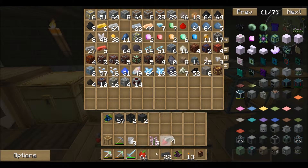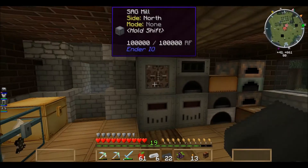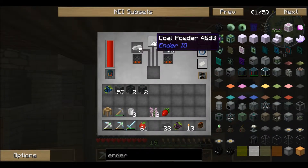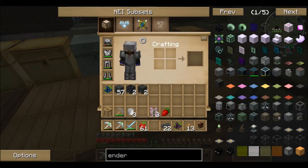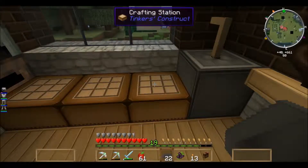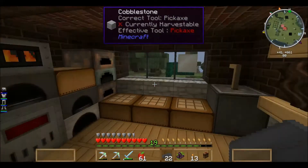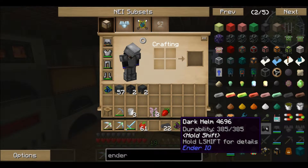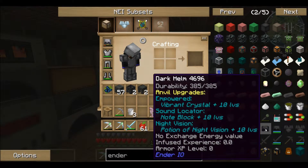The reason we are making this is because we want dark steel. Let's take some iron — about six. We're going to put this in the alloy smelter and let it smelt up, and what this is going to do is turn it into dark steel. The armor we currently have sucks — no good. Once this smelts up, I found this — look at this! Dark helm, 385 durability. Hold shift and it's got all these vibrant crystal levels, anvil upgrades, night vision.